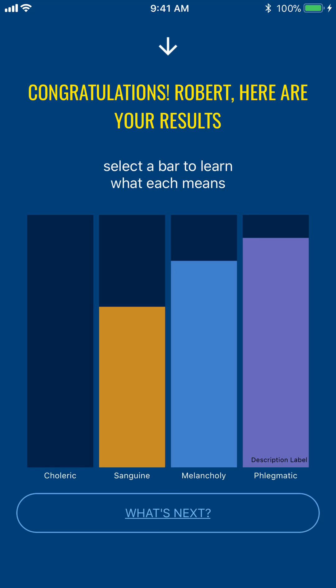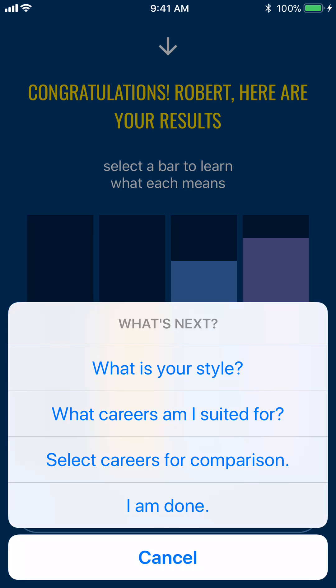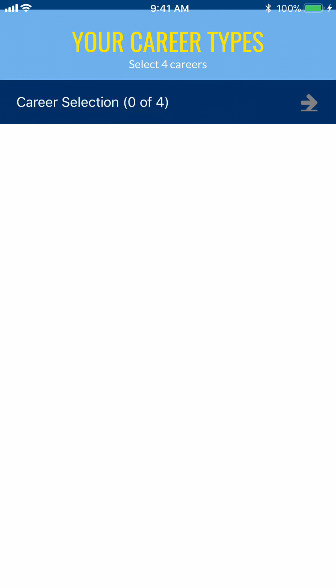For those of you who just bought Identimap 1.0 and started playing with it, you're probably getting into issues with the library. We're going to talk about the library in this video for the next two or three minutes to understand how it works. I've already taken the protocols, answered the 20 questions, got the bar graphs, clicked 'What's Next,' and to get directly to the library, I go to 'Select Careers for Comparison.'